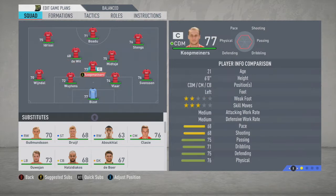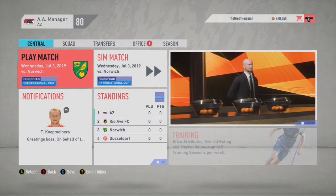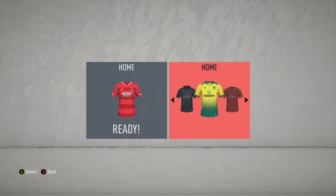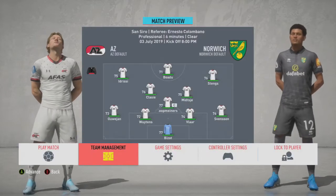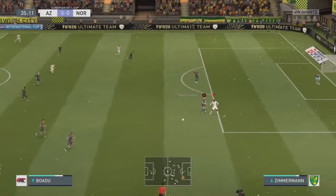Starting off, we're playing in the invitational European and International Cup. The teams we're going against are Rio Ave FC, Norwich City, and FC Dusseldorf. Right now we're playing against Norwich City, and I did pretty decent here in the group stage.